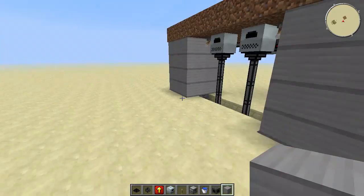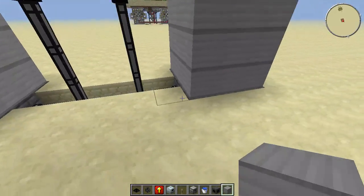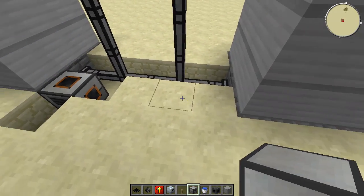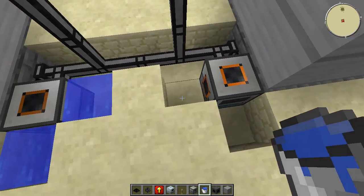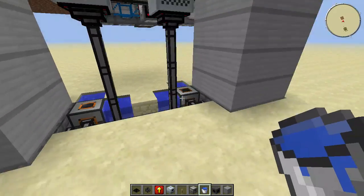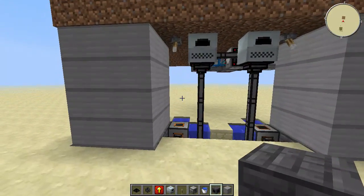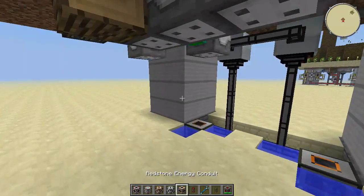Once you're done you should have two working steam boilers which you can interact with. They do require water, and we're going to use aqueous accumulators for that. Dig three blocks on each side and then place water next to them — the water has to be source blocks otherwise it's not going to work. They are now going to be slowly filled up with water, and it is really quick enough to supply them with enough water.